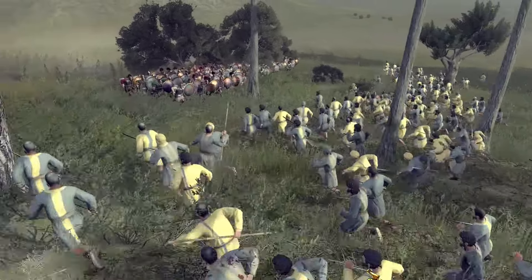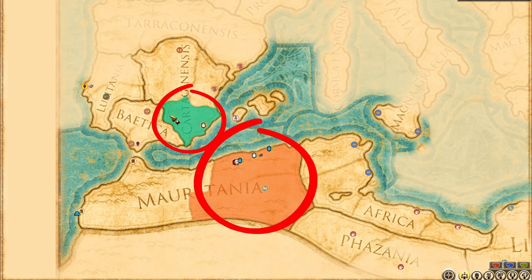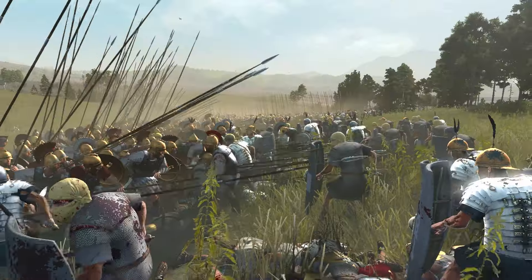The next tip also has to do with civil wars. When you feel a civil war is coming, go to the map, click on politics, and you can see the different political parties. This will show you what area and which generals you will lose if a civil war breaks out — essentially a whole political party will become your enemy.